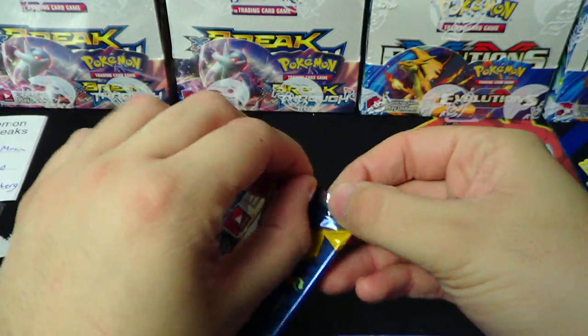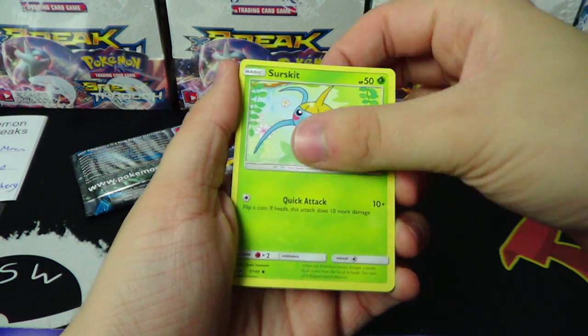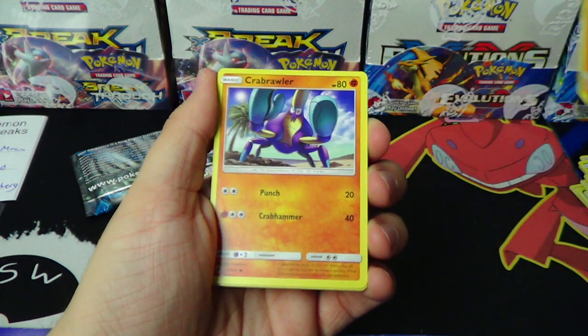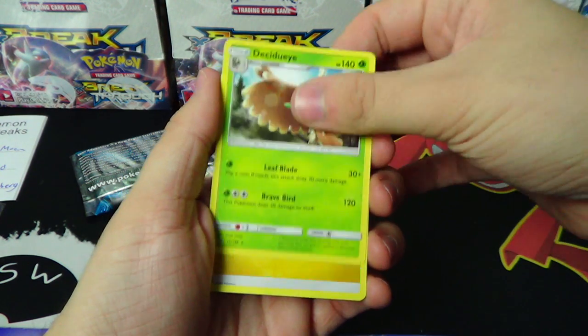That's the rest of that pack. Two packs left to go. You have the reverse Litten and the regular rare Decidueye.